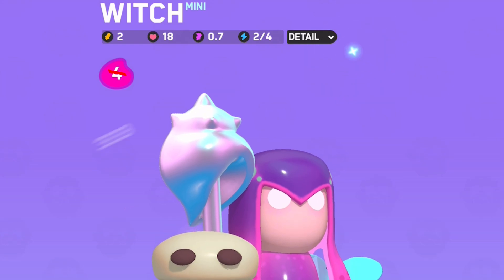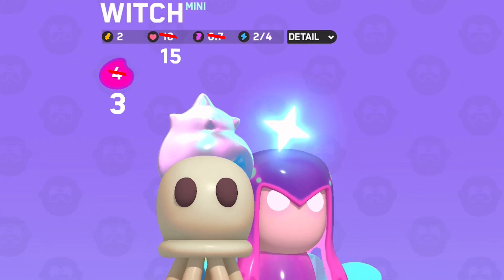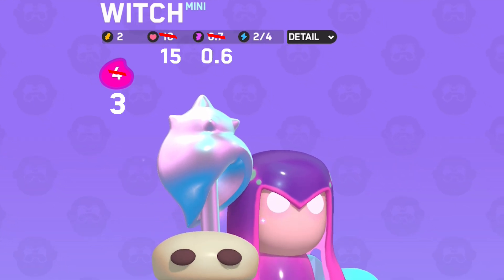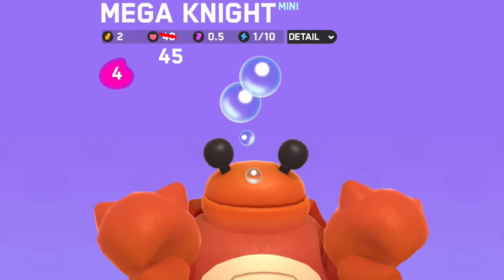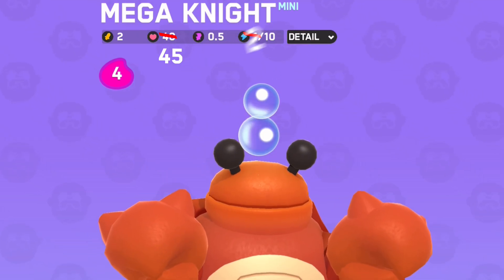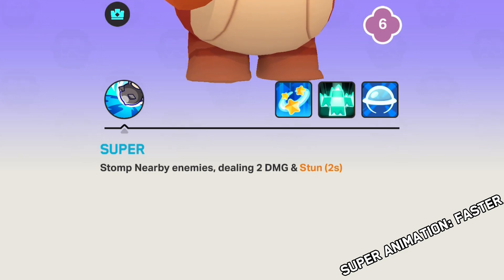The Witch is becoming a 3 elixir mini. Her base HP was reduced to 15 from 18, and the base attack speed was reduced to 0.6 from 0.7. Mega Knight: his base HP was increased to 45 from 40, starting energy is increased to 2 from 1, and the animation time for his super was decreased.